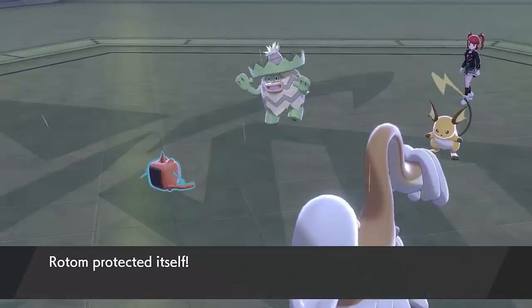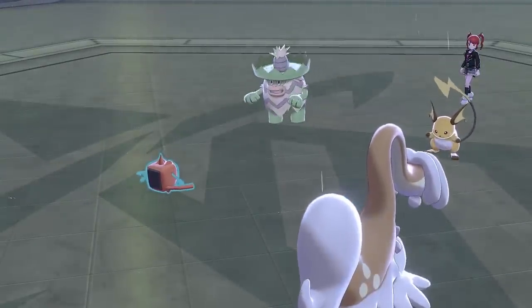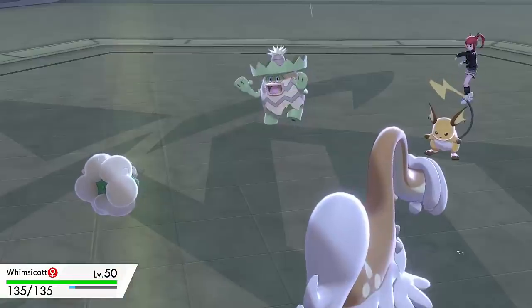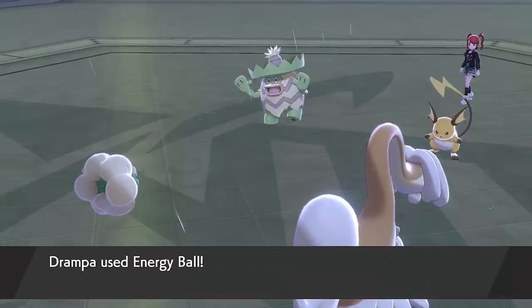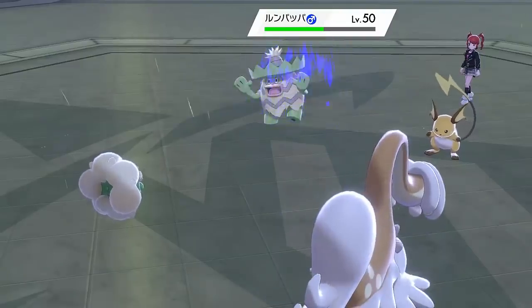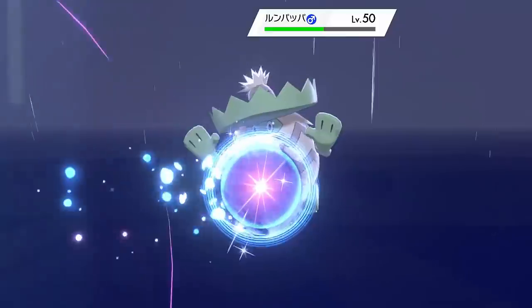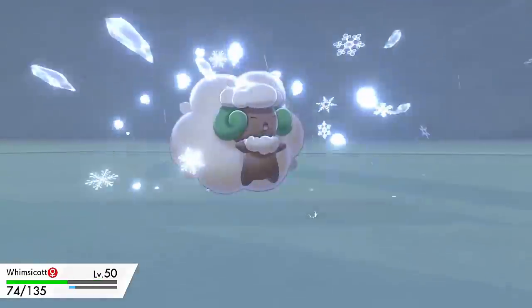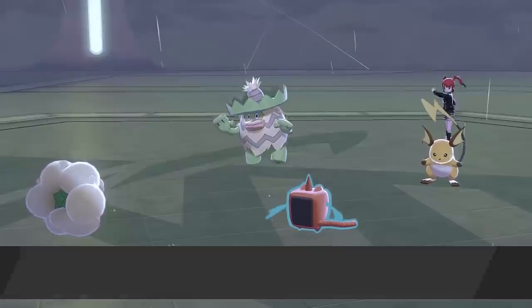I'm going to have to get some chip on that Ludicolo. I'm protecting my Rotom because it's my win condition and I don't want it taking a Grass-type move. So I'll just go for some Energy Balls with my Drampa. I do have the Sitrus Berry on it, which means that Ice Beam is definitely not a two-hit KO. I also have Protect on my Drampa because the whole point of this set is to abuse Cloud Nine, so it needs to survive as long as possible. I'll go for another Energy Ball on the Ludicolo — I'm really concerned at this stage, I'm down 3-4 and Ludicolo with Assault Vest really doesn't take much damage at all.